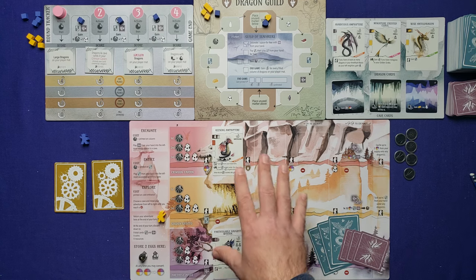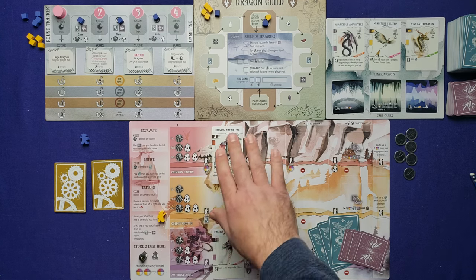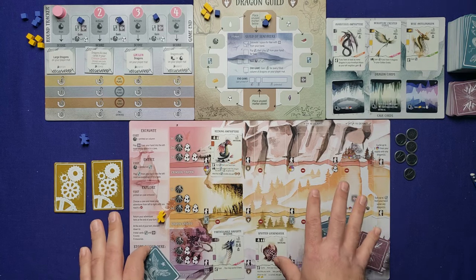The entice action is simply: pay a coin, pay the dragon's cost, and play the dragon. That ends your turn.